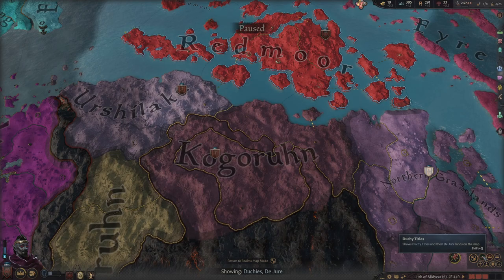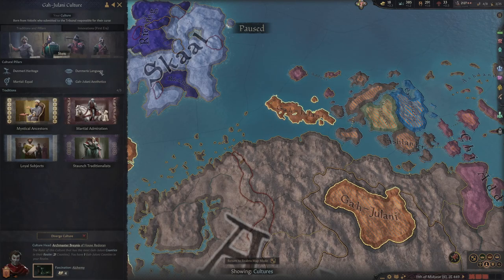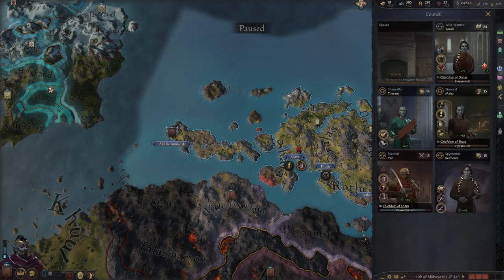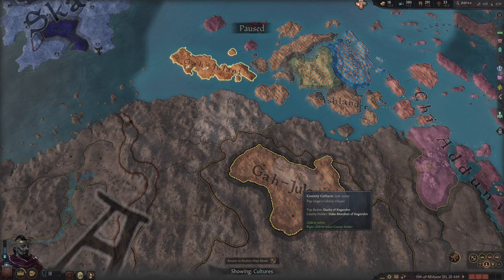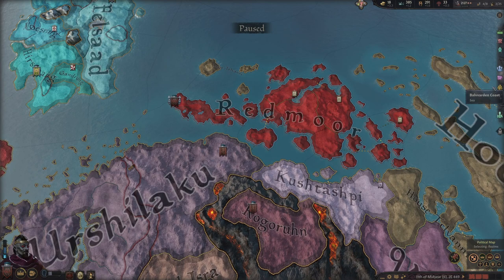My ultimate goal is taking Kogarune and then maybe making this duchy — fighting these guys too. We're going to leave House Renorin alone. I just wanted to talk about that cultural thing. We're not going to diverge our culture anytime soon. I think I'm just going to stick to the old-fashioned way of conquering land and then promoting my culture. Another good thing about Kogarune is there's Gadjulani culture here. So taking this is going to be good for us — we want counties of our culture.